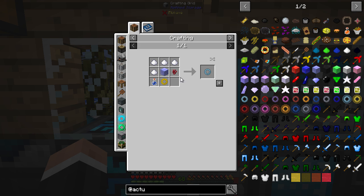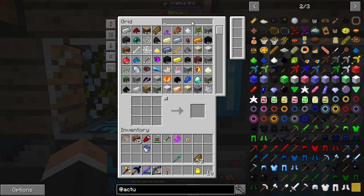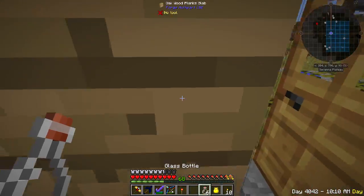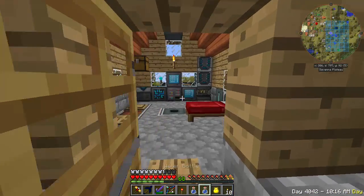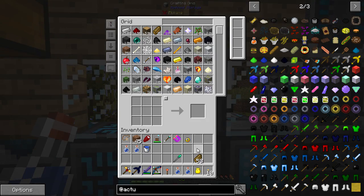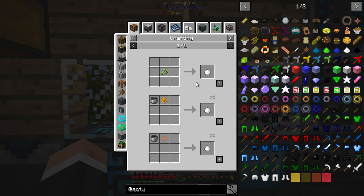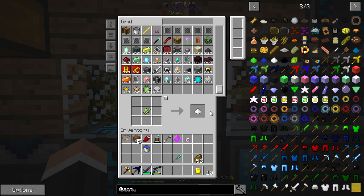Ring of speed — we need water bottles. We can do that. Actually, have we got glass? We have glass. Let's make six. Bam, there we go. Excellent. Chuck these in and let's have a look. We should have some of this. Let's chuck a lot of that in. Ring of speed. Bam.